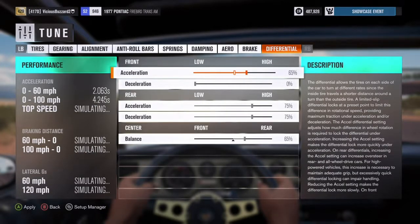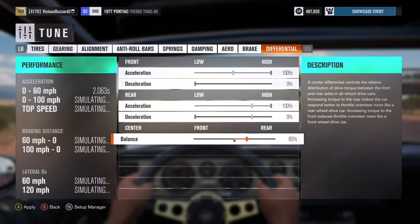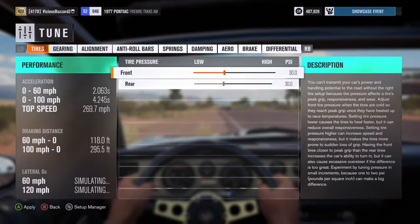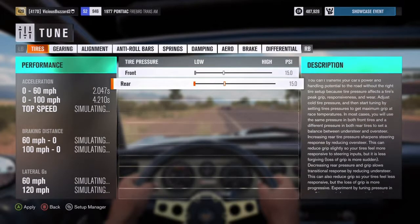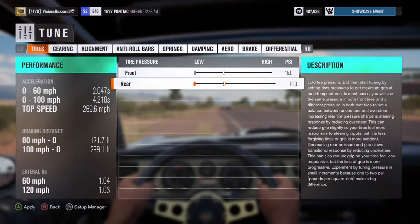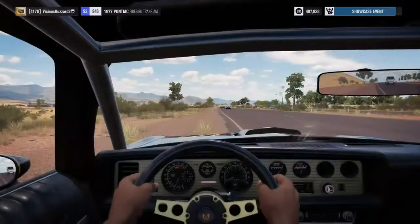For the differential, I'm gonna make the acceleration 100% on front and rear, and the deceleration I'm gonna make zero on both of them. For balance, I think I'm gonna bring it to 72% to the rear so it'll act a little bit more like a rear-wheel drive car. Since I did that, I'm gonna lower the tire pressure in the front and the rear. I think it actually left the 0-to-60 time the same but it's made the 0-to-100 time go down, which is good.